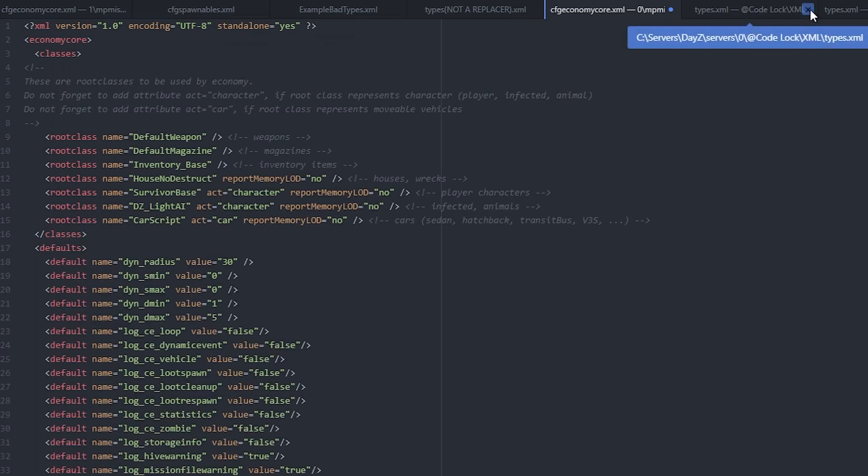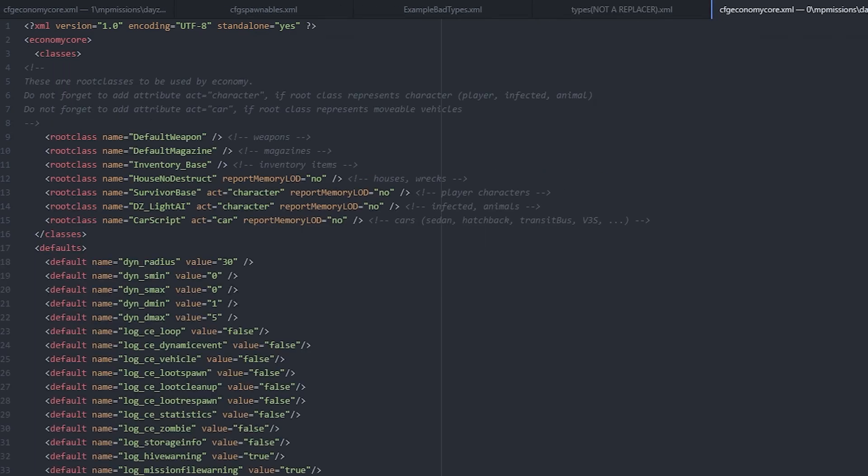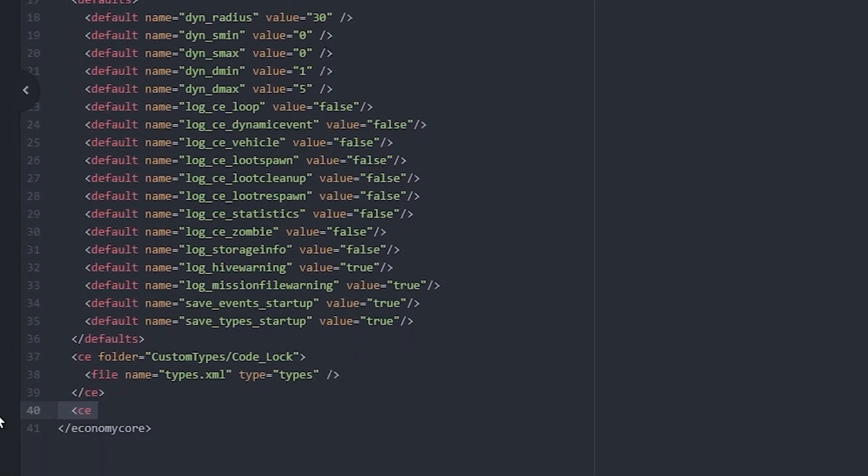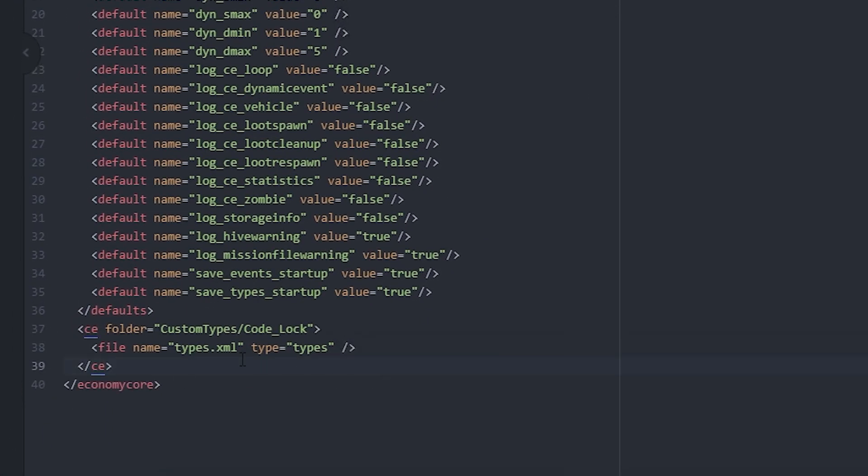Going back to the Code Lock mod's xml folder, we open their types.xml — it has a single type entry for the code lock. We copy that and paste it inside our types tag. Most mods don't give you the closing slash-types tag because they anticipate you just copying into your normal file, but since we're creating a brand new XML file we need the full structure. We save and close. Code Lock only requires types.xml — it doesn't have a cfg spawnable — so that mod is done.